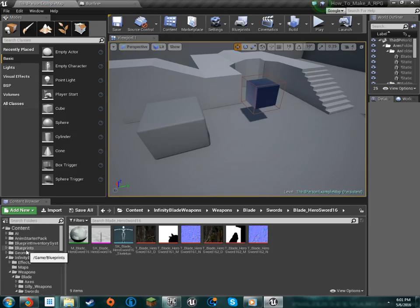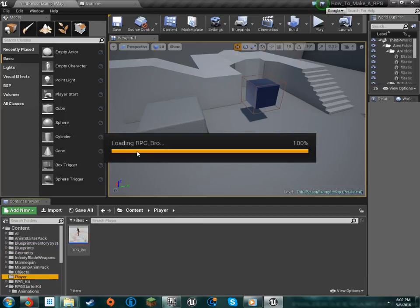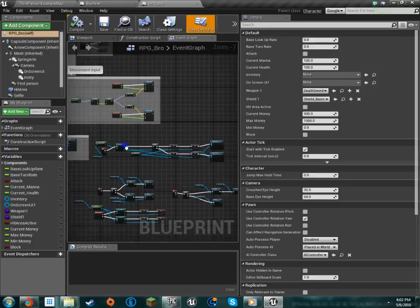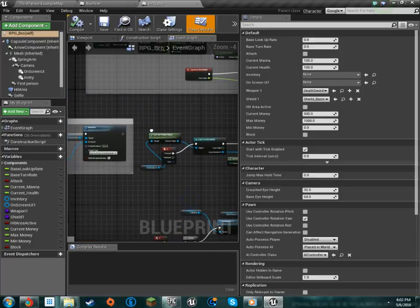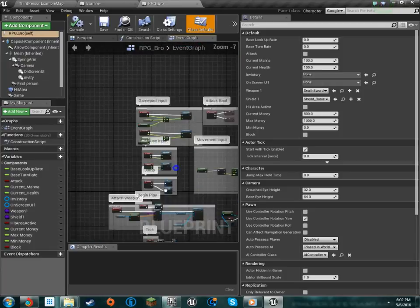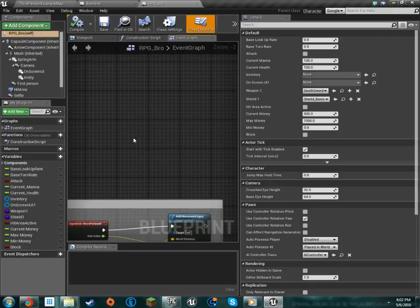We're going to want to open up our player. I know I put him in a player folder. So if I remember correctly, we should have an interaction button. Do we not have an interaction button? Apparently not. So that's awesome — we have zero, none, whatsoever interaction button. So we're going to have to make one.